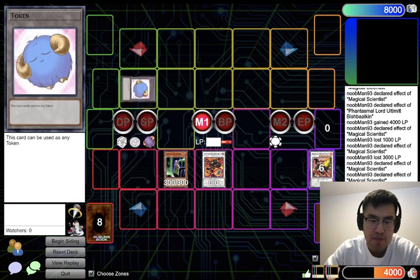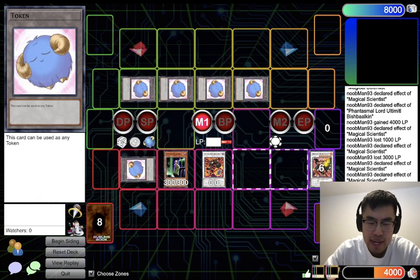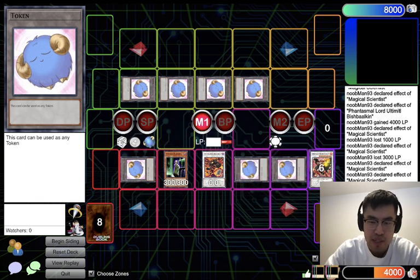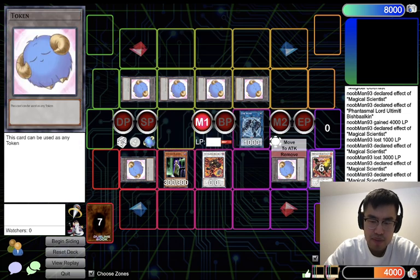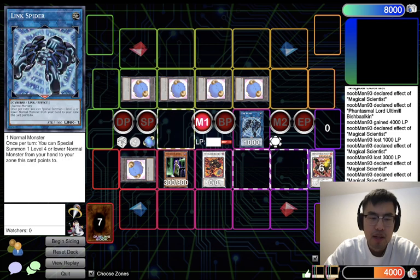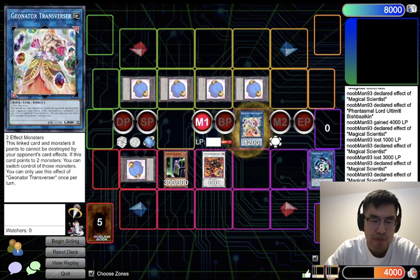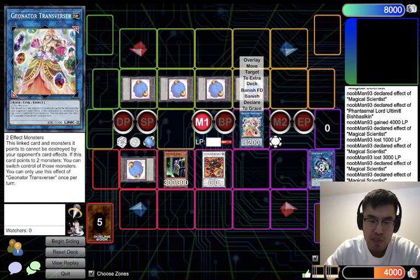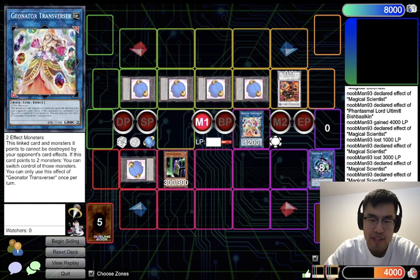We're going to give our tokens to our opponents — special summon 5 to their board and then special summon 3 to our board. We'll leave that last token column on their side blank for now because we're going to do some control shifts in a second. From here, we're going to take the tokens and link them off — Link Spider, and then make Link Variable. From here, we're going to take these two and link them off again into Geonator Transmission. This is the card that enables this and makes it all possible. If this card points to two monsters — which it points to Ultima Abyss Falcon and the token, this is why the position matters — you can switch control of those monsters. So we're going to give them Bish Falcon and get the token on our board that they controlled. We shift those, and then from here we still have 4k life points.